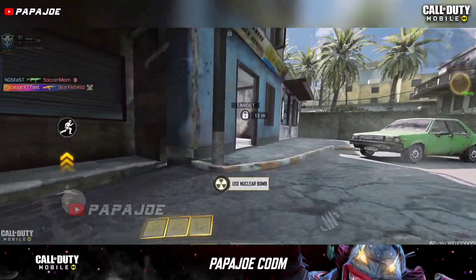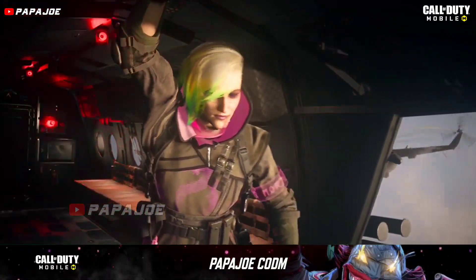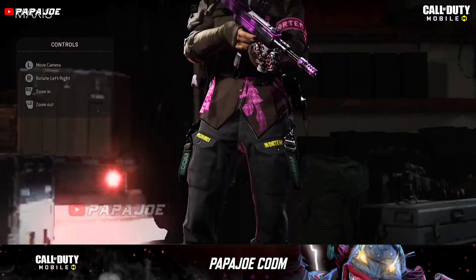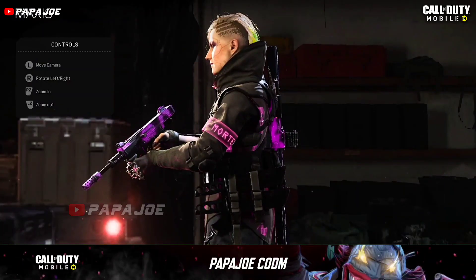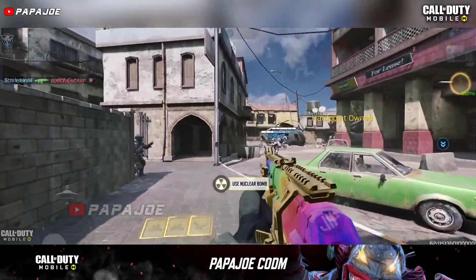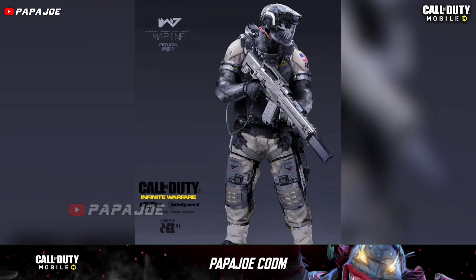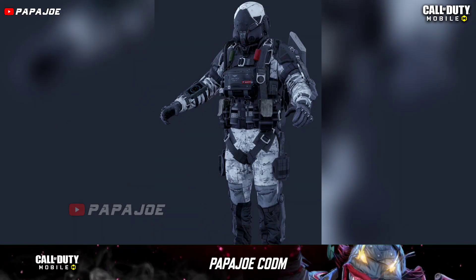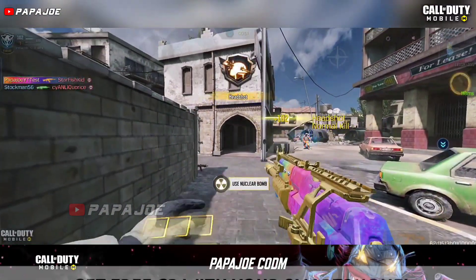Because the new season will deal with the Cyberpunk theme, I assume we will get matching blueprints and character skins in the new battle pass. So far there is no confirmed information, but I can imagine character skins like the famous Maxis Ultra skin from the Lumens Maxis Ultra Tracer Pack appearing in Season 7. I can also imagine character skins from Infinite Warfare, as some skins also have the Atlas Corporation logo. What is your opinion? Write it in the comments.